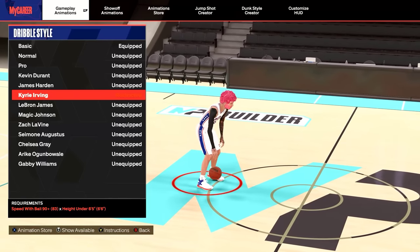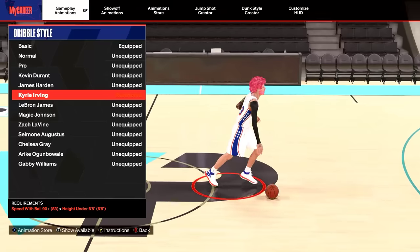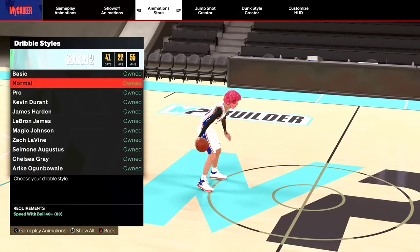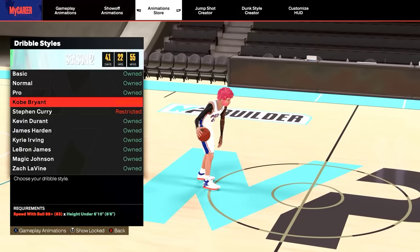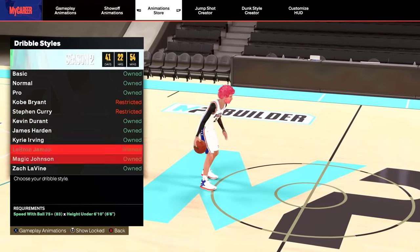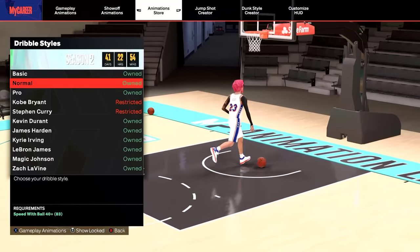If you're under 6'5, Kyrie is the best by far — it allows you to speed boost out of any move, but you do need a 90 speed with ball. If you don't have a 90 speed with ball, use Kobe Bryant. If you still don't have 88 speed with ball, then just use LeBron or Magic Johnson. For 6'10 and up, you're going to use normal dribble style.